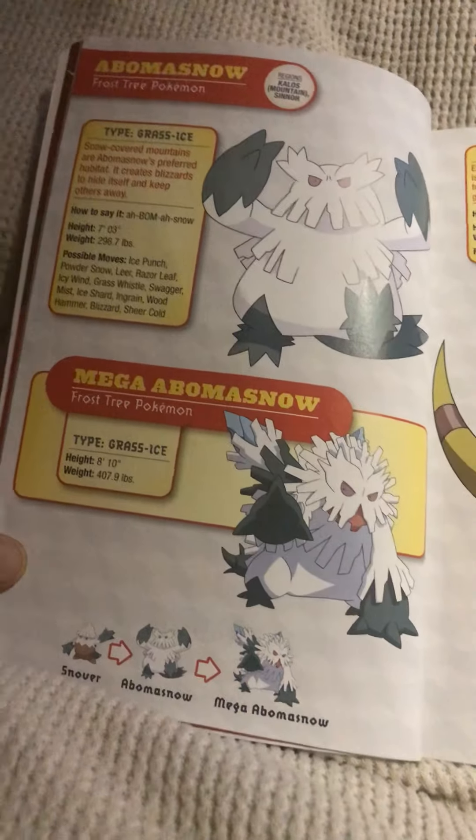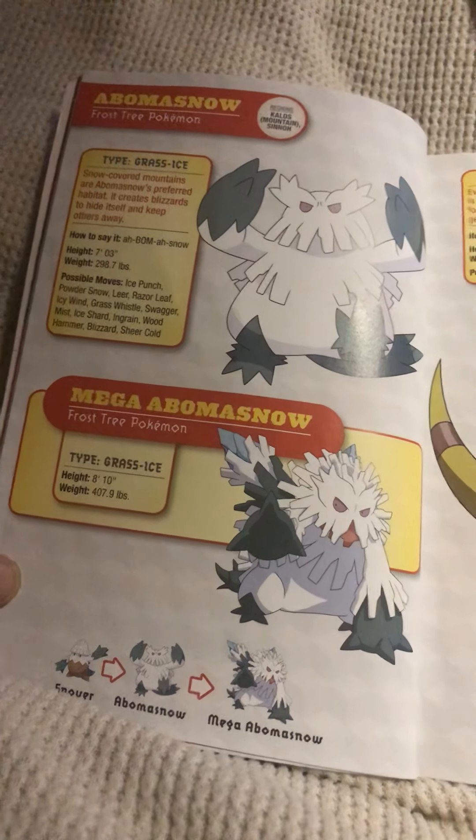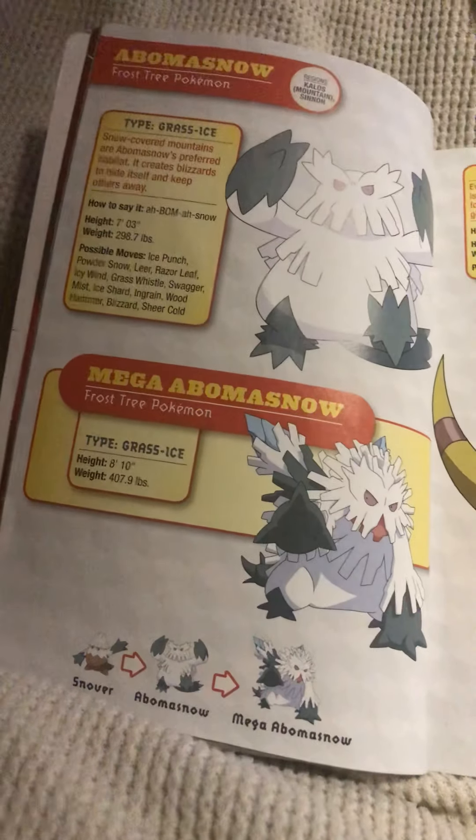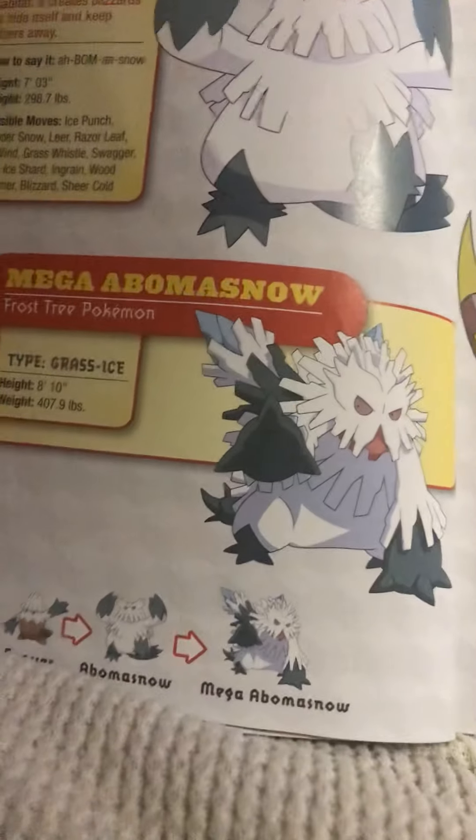First Pokémon: Abomasnow, the frost tree Pokémon. Snow-covered mountains are Abomasnow's preferred habitat. It creates blizzards to hide itself and keep others away. Here are its list of moves and here is its mega evolution.